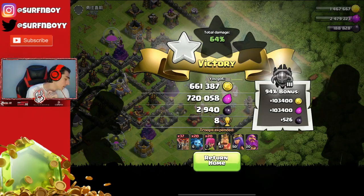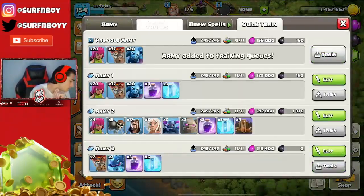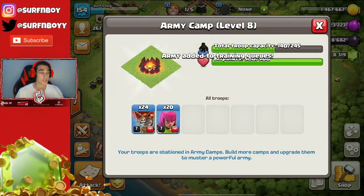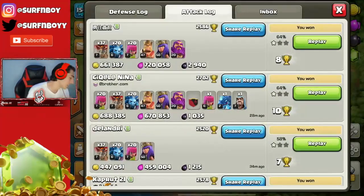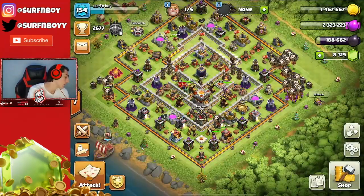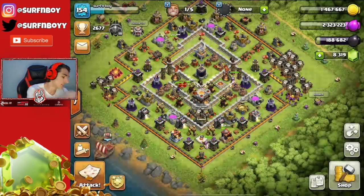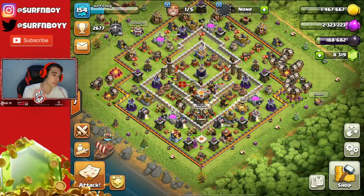Absolutely insane. I'm gonna go ahead and cook a couple armies — we're gonna attack a couple more times in this video. My best strategy right now is Balloons, Archers, and Minions. You can usually pick off all the dead bases you want. As you guys saw, we just crushed through that base and got as much loot as possible as easily as possible. I boost my Barracks for 30 gems for an hour, and this army usually only takes about 21 minutes. Anyways, we're gonna make an army and I'll be back in a couple seconds.